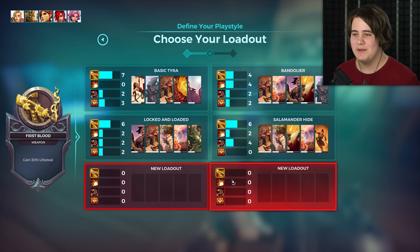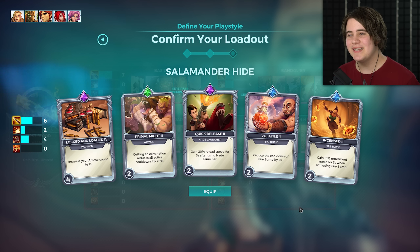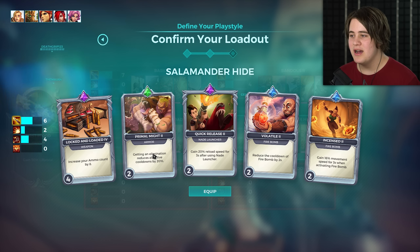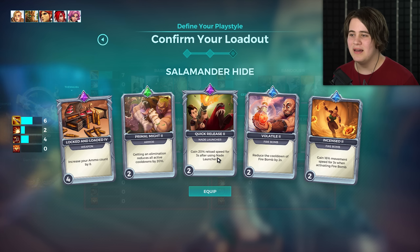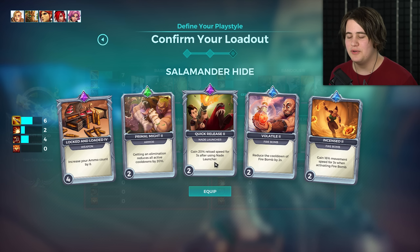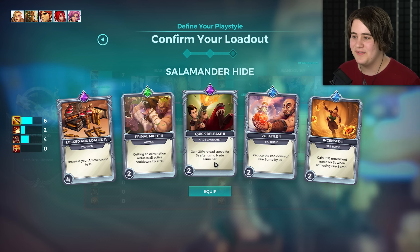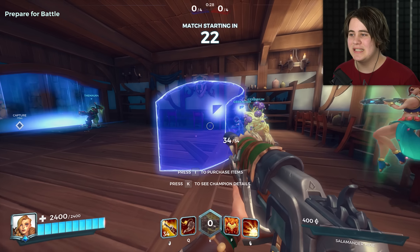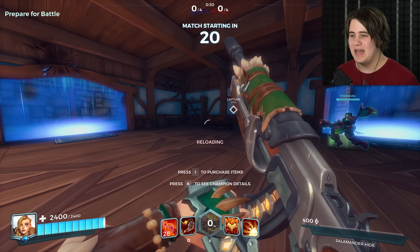Obviously we're going for 30% Lifesteal, and the build is kind of hard to build Lifesteal, so I've kind of just built it around the gun, because the Lifesteal part comes from the Burning card. We've got 8 extra ammo, which I have on usually anyway. 20% cooldowns reduced when we get a kill, 20% reload speed after we use the Nade Launcher. Reduce the cooldown of Fire While Moving by two seconds, and 16% movement speed after using it - this is kind of just trying to enhance the normal shot.